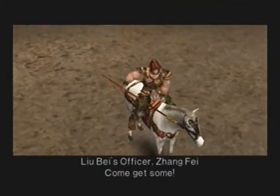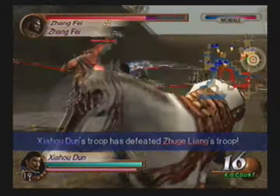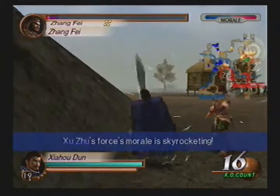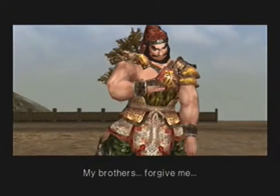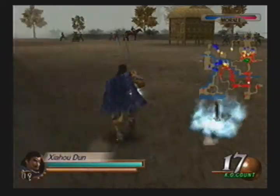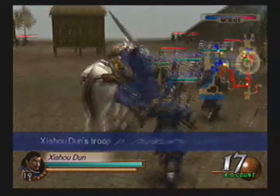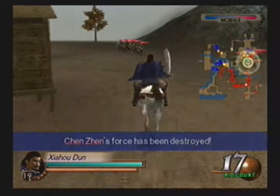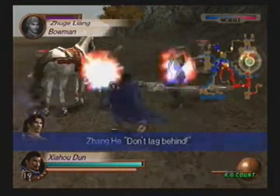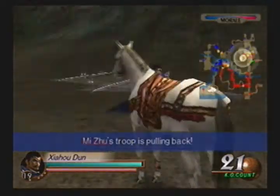Now then, Zhang Fei actually has a fourth weapon here — I think fourth weapon, because I don't have Extreme Legends so I honestly didn't get the fifth weapons. But he does have a fourth weapon here, and I believe to get it you have to hold off the wave forces, and when Wei's reinforcements come, you have to protect Liu Bei for a certain amount of time. I'm not sure — I'm really rusty at this. Eventually I'll go back and play it and see what's going on, and if not I'll have the information in the description, as I normally do with my Dynasty Warriors videos.